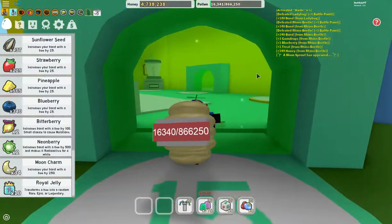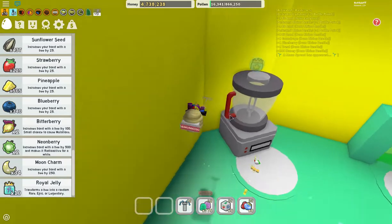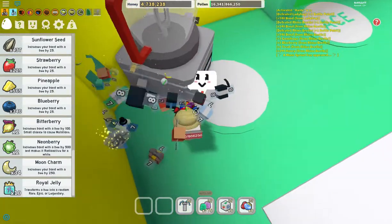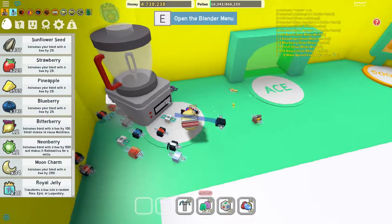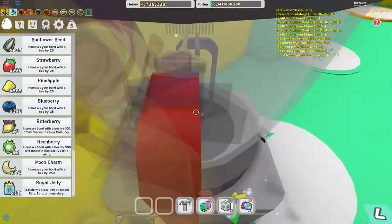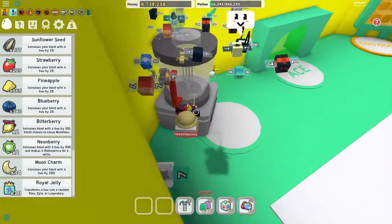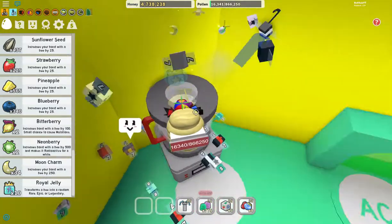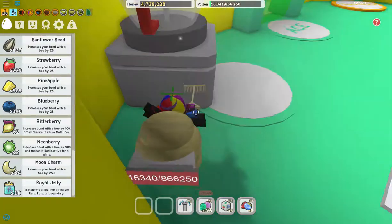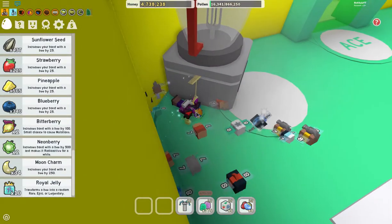There are two Star Jellies in the Sprinkler Shop. One — there's a glitch to get it, which is super OP. You can get a free gifted bee from this. So just by the Splendor, you need to just keep jumping, and eventually it'll kind of make you double jump. You just spam jump and parachute, and as you can see you'll just make it up — it'll kind of do a double jump thing. It's a pretty easy glitch, and I made a video on it too.